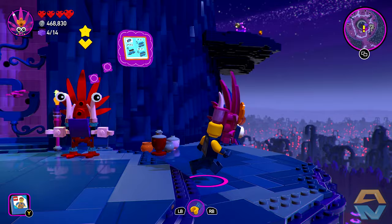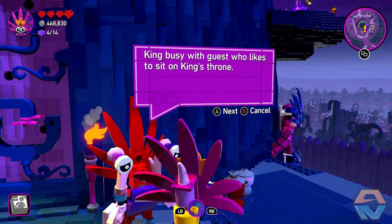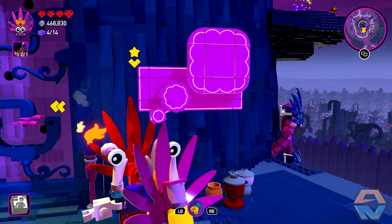Oh, I see a brick up there. Not sure how we're going to get up there. Anyway, let's talk to this guy. King busy with guests who likes to sit on King's throne. Take this and place on floor — maybe it helped King to get throne back.